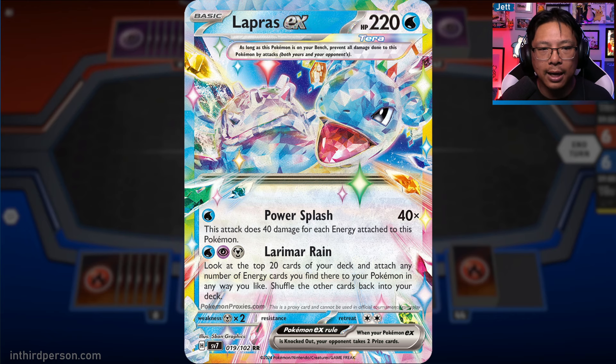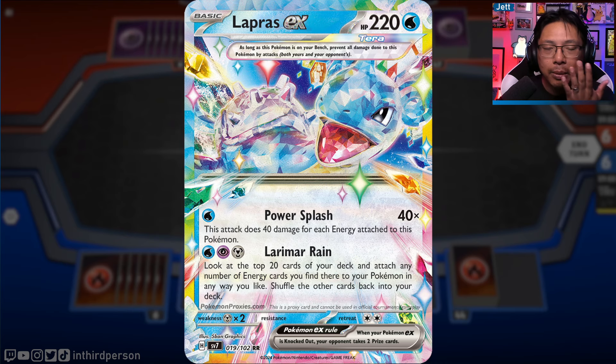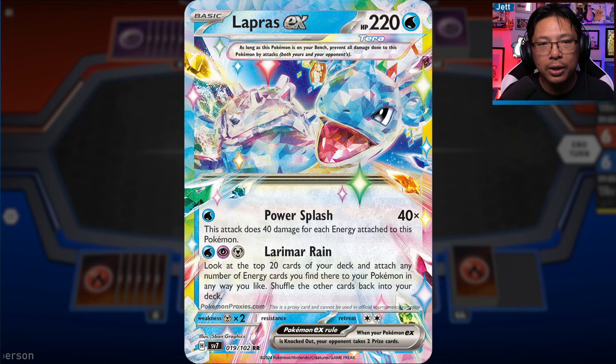Its Larimer Rain attack costs one Water, one Psychic, and one Metal - which is a little wonky as these Stellar types are. You get to look at the top 20 cards of your deck and attach any number of energy cards you find there to your Pokémon in any way you like. So not only could you theoretically get 20 energy on the board, you could power up this Lapras and multiple Laprases to make them one-hit KO monsters.